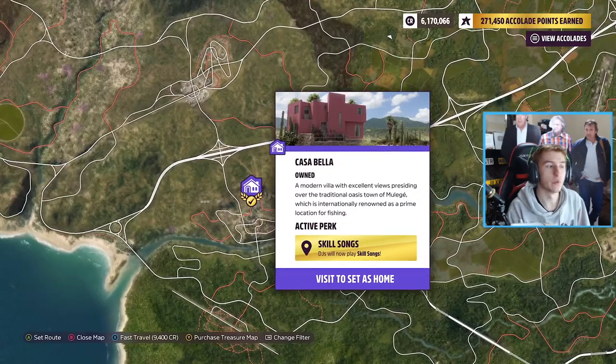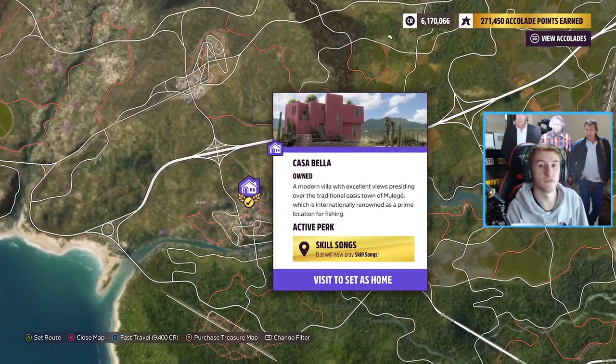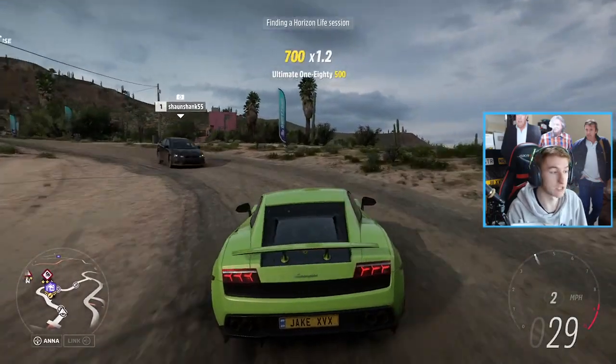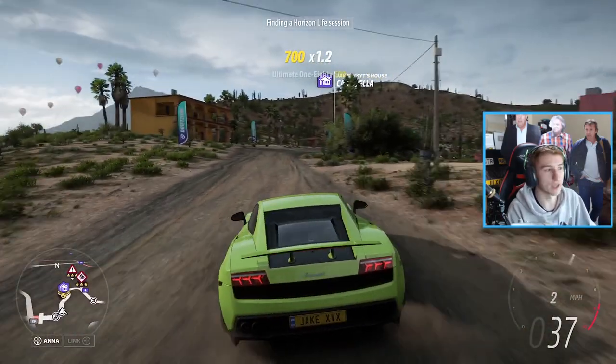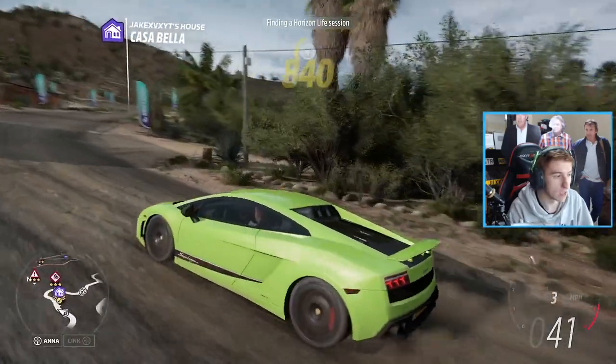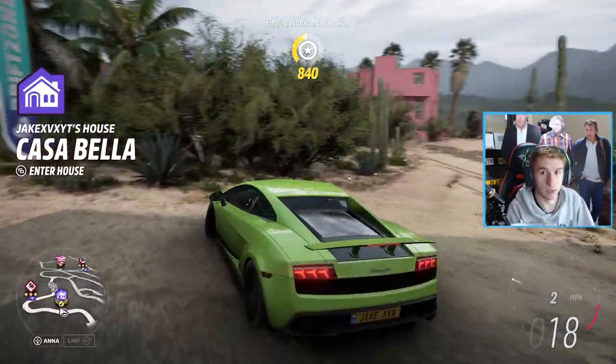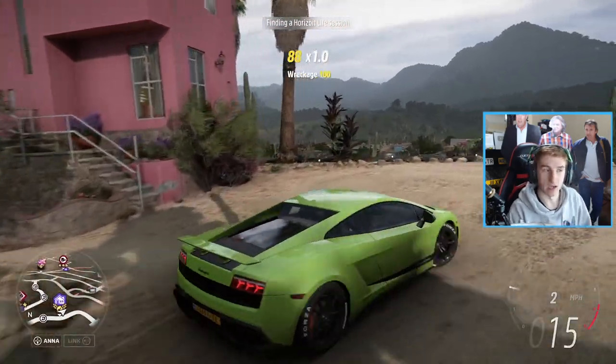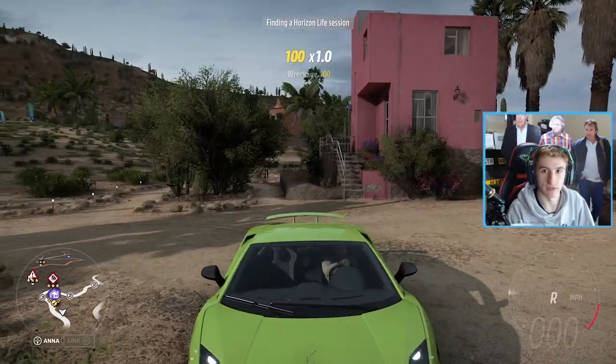We'll start simple with the Casa Bella house. This is the house you're actually forced to buy straight away as soon as you start doing races in Horizon Festival. It's really quick to get — you'll have it within an hour of playing the game. This unlocks the skill song ability. It's unfortunately one of the seven houses.